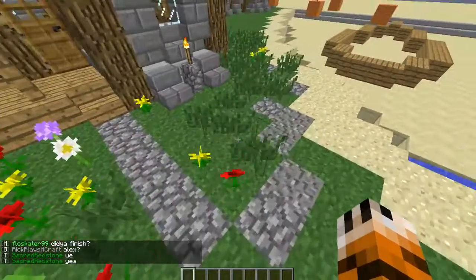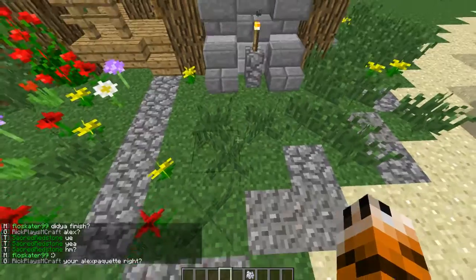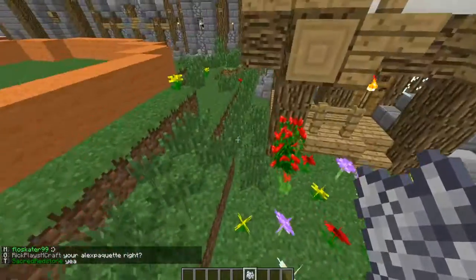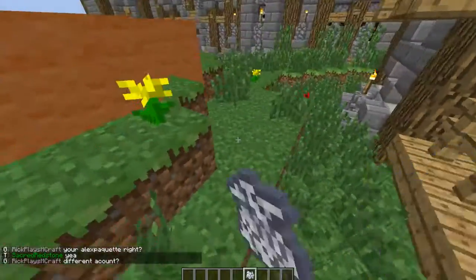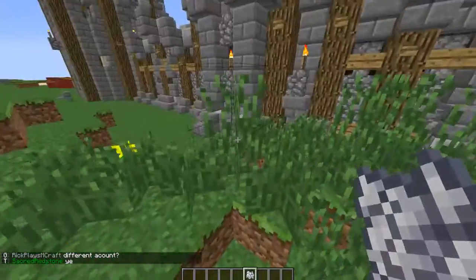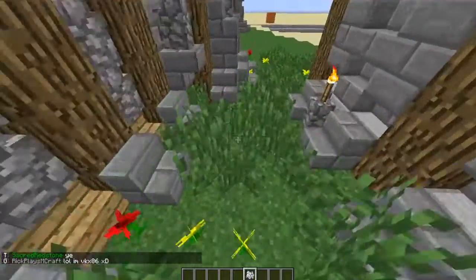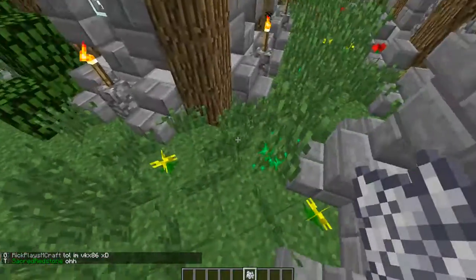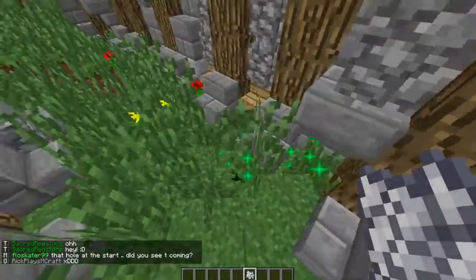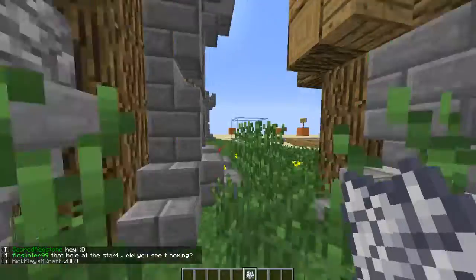Also go around the outside and take some bone meal and use that on the ground to make some grass appear. Around the back where nobody's going to go, go ahead and make some of this grass into tall grass. That gives it that entire abandoned, overgrown feel — very overgrown back here.